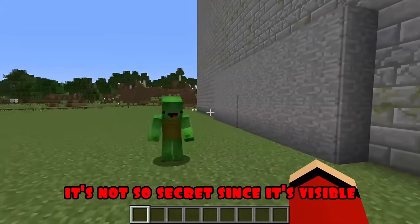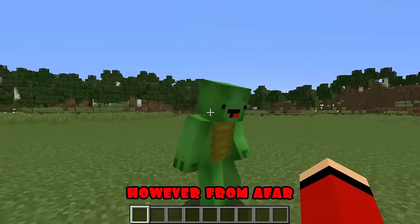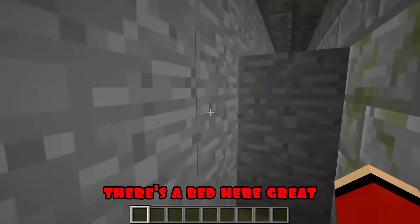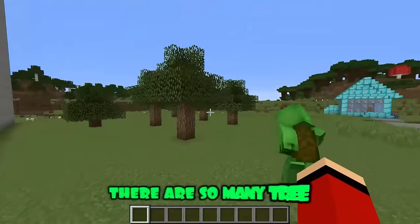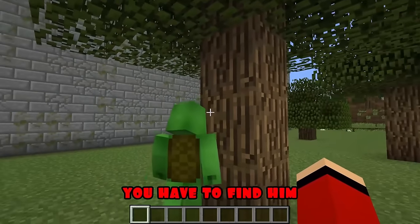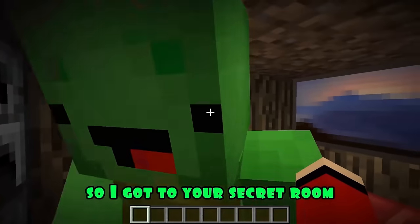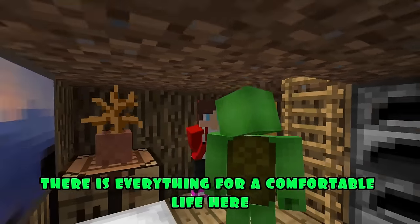Look at my secret house! It's not so secret since it's visible - however from afar it will merge with this wall. I like it, you can go right and left, there's a bed here. Great, it's time for me to take a look at your house. Wow there are so many trees, and where is the house? You have to find him Mikey! I don't even know what kind of tree it could be. Oh, I found him! I got to your secret room - it looks very cozy, there is everything for a comfortable life here. Thank you!